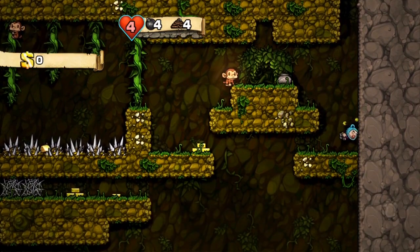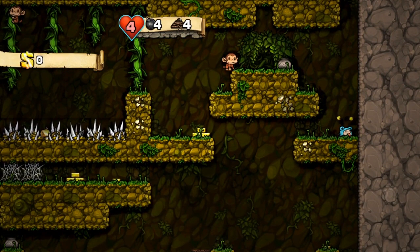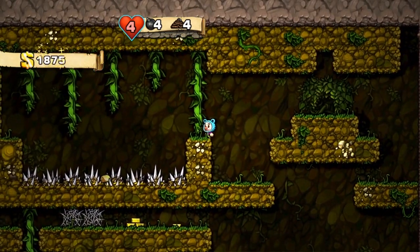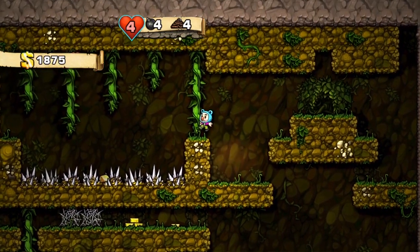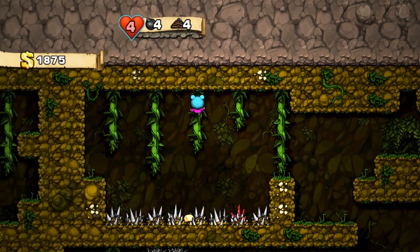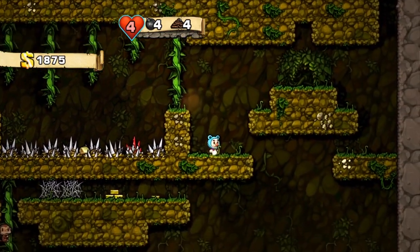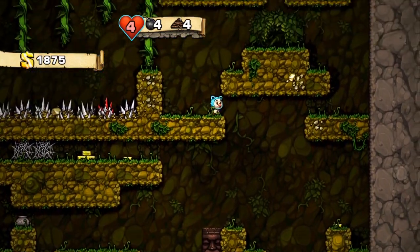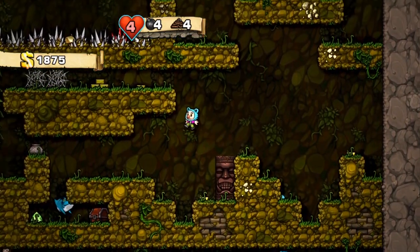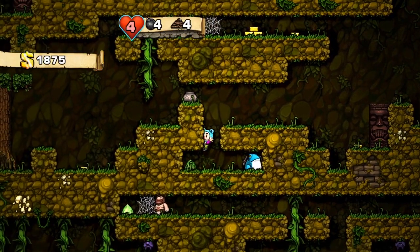Oh jeez, I have nothing to steal, monkey. The monkey doesn't know that. The monkey's looking awfully smug with himself — he's dead now. This is always a dangerous predicament: monkeys over vines over pits. The monkey, when he jumps off of you, will knock you out. Getting knocked out also means you get knocked back, and that often means you drive straight into a pit.